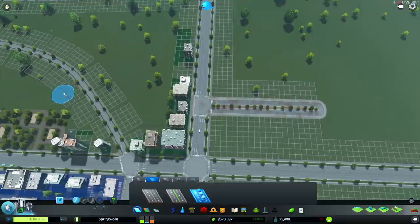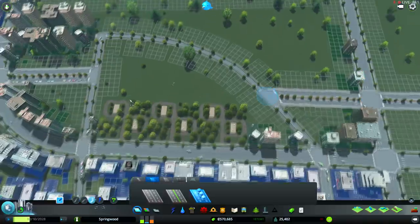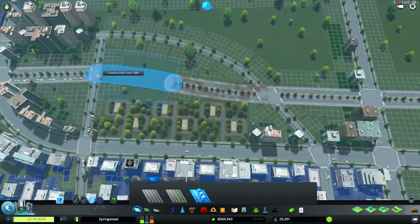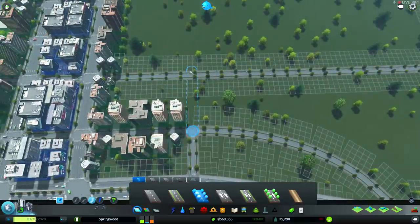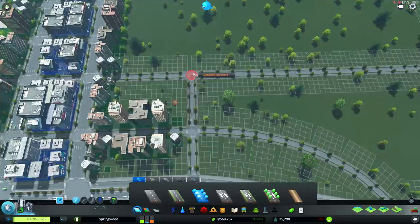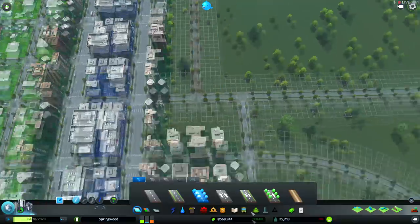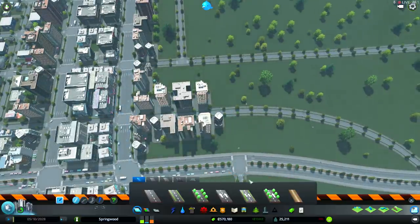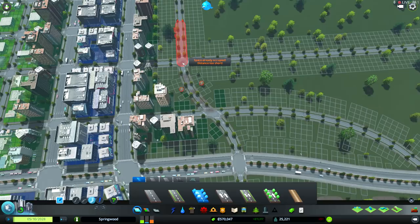There, that's where it needs to go. And then here I'll probably find a way to nicely connect everything. Yeah, that looks pretty sweet. I want this straight road. I think I'll do a little bit of a turn here. It's much better to have a road continue than to just kind of start and stop. Yeah, that's pretty good.